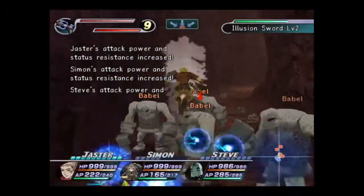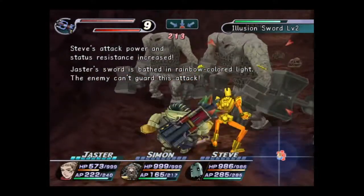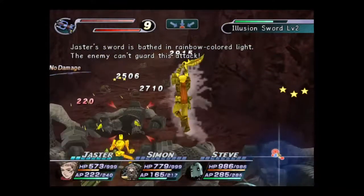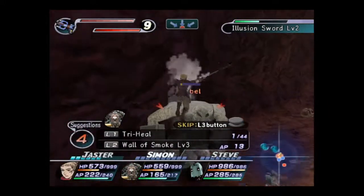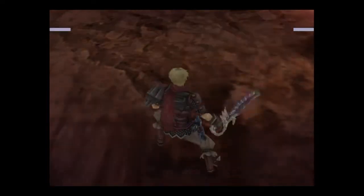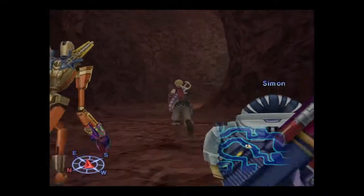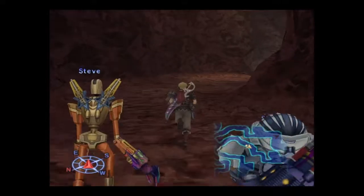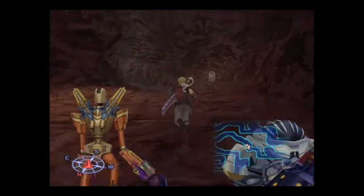I seem to remember Manticores turning up as you come up to Ghouls of Sanctuary and also away from it. I managed to get a fight going towards Mother's Lair as well, so they're kind of a bit random really. I've had them in the plaza as well.